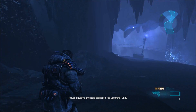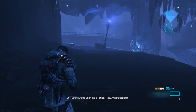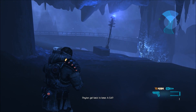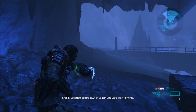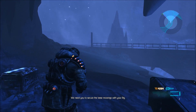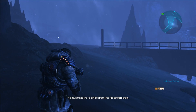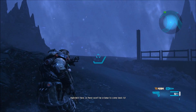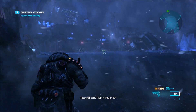Payton, this is Corona's Actual requesting immediate assistance - are you there? Copy, Corona's Actual. Yeah, this is Payton. What's going on? Payton, get back to base ASAP - Emperor Glass Storm bearing down on us from Blind Sector North-Northwest, ETA three minutes. We need you to secure the base moorings with your rig. We haven't had time to reinforce them since that last storm. Hightail it here or there won't be a base to come back to. Roger that, boss. Flying in. Payton out.